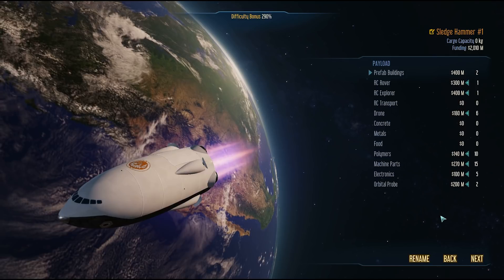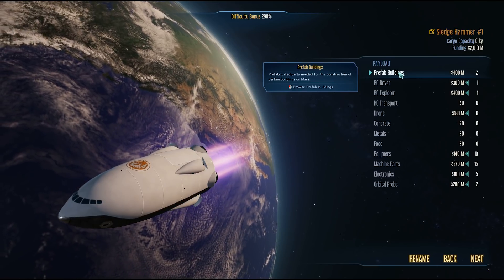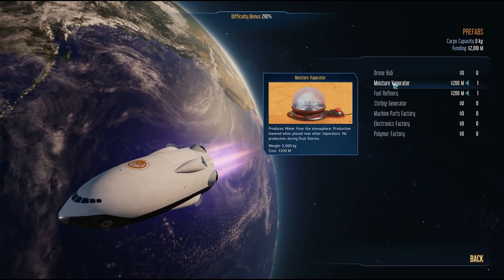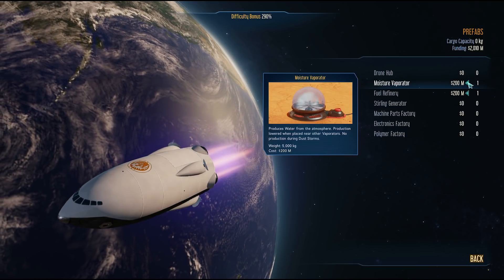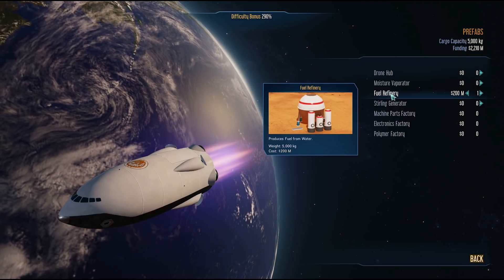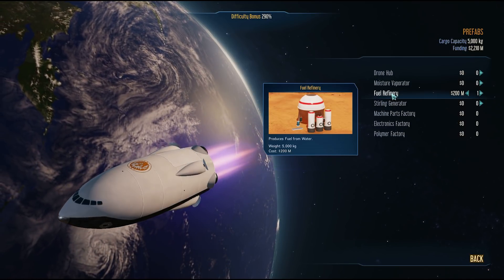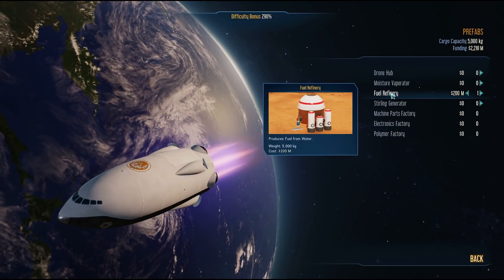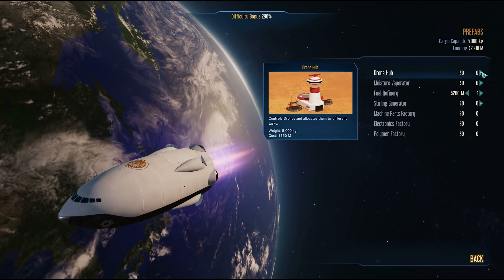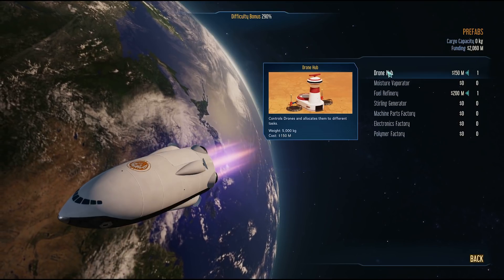The payloads — what you actually take to Mars — are very important. I'm not using the default settings. I don't plan on taking a moisture evaporator since I plan on finding a water resource on Mars instead. I'm going to take a fuel refinery, which is crucial — as Elon Musk has discussed, getting fuel made on Mars to allow rockets to return to Earth is one of the key first objectives. I'm also adding a drone hub, which controls the drones that create your infrastructure on Mars.